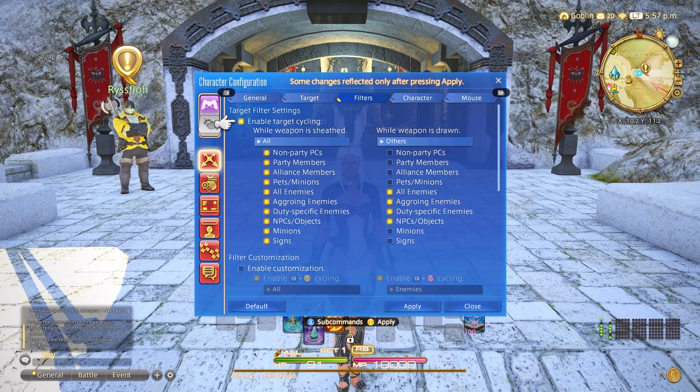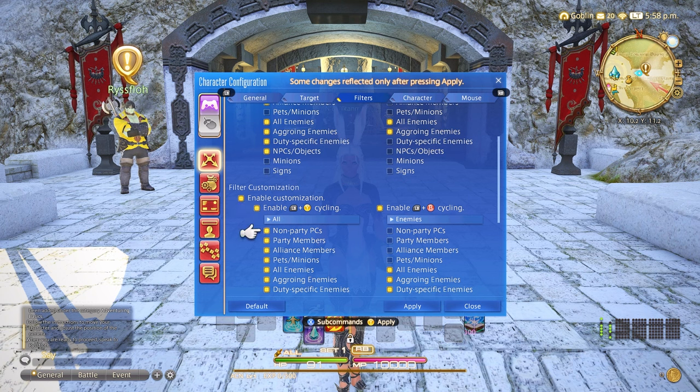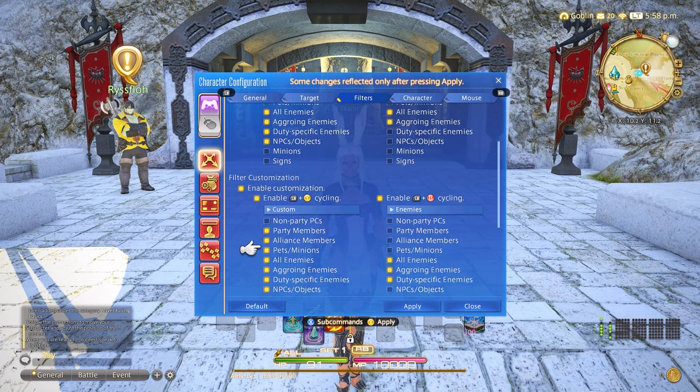We will move next to filters. This is really handy when you have a weapon sheathed or drawn and allows you to customize what you want to be able to target during different types of content. While sheathed, I generally keep everything on except minions and signs as well as pet/minions, just because it's a hassle to accidentally target those when you're trying to do something else. When drawn, I keep it to all enemies, aggroing enemies, and duty specific enemies. You'll still be able to manually cycle through targets, but you don't want to auto target an NPC, which tends to happen in instances. You can try your hand at filter customization, but I find it less necessary later down the road.